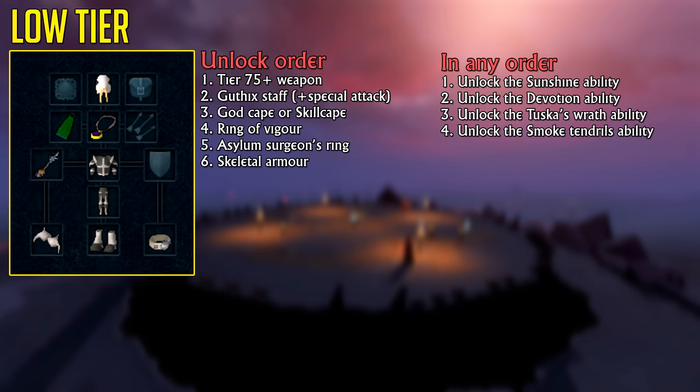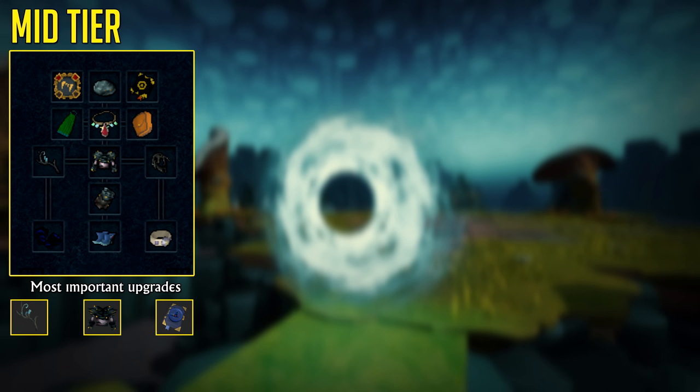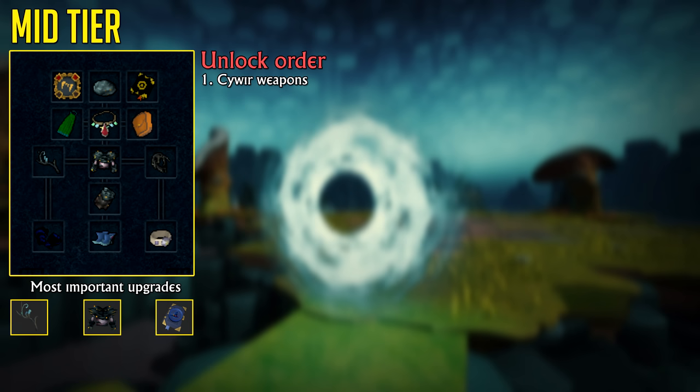All of these are things you're going to want when PVMing or doing Slayer. Next is the mid-tier setup. With this setup, you'd be able to do pretty much any content in the game with some practice and decent ability rotation. Much like the low-tier setup, your first upgrade is going to be a weapon upgrade — in this case the Wand and Orb of the Seren Elders — as these weapons are relatively affordable and give you tier 90 accuracy and tier 80 damage.